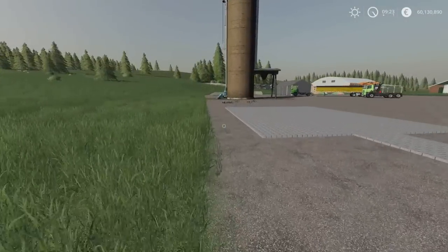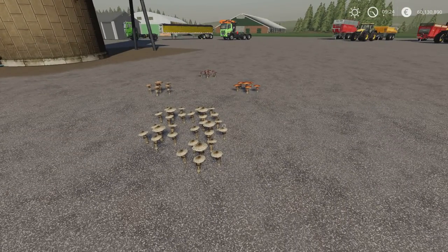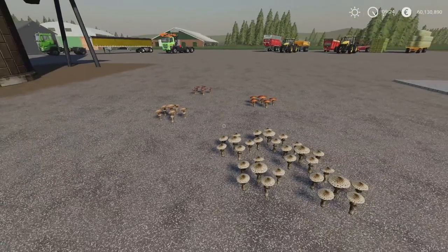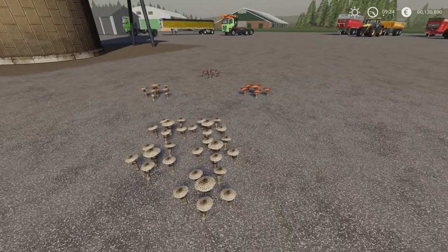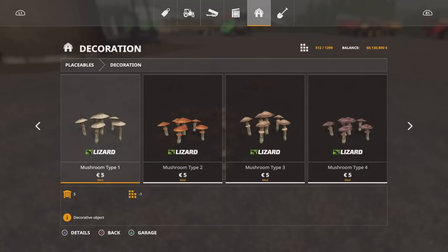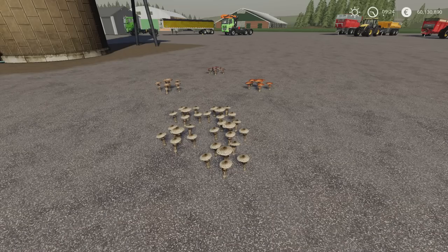Next we've got the Mushrooms by Bartson, V3. 1.23 megabytes download, also one slot each. For one slot you get one little section, and there are four different types to choose from. These are just a decorative object, also under decoration. Mushroom types 1, 2, 3 and 4 are five pounds, euros or dollars each, one slot. Just place them wherever you want — in clusters or patches. That's the Mushrooms by Bartson V3.